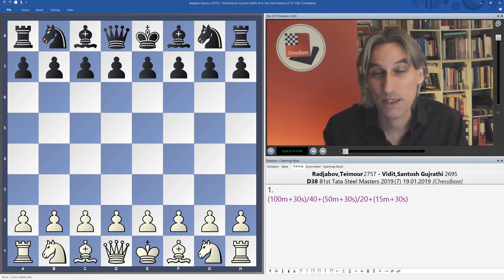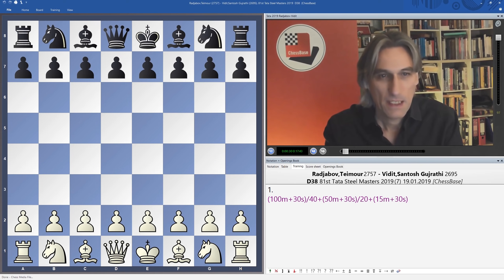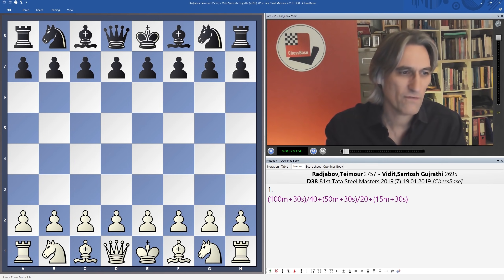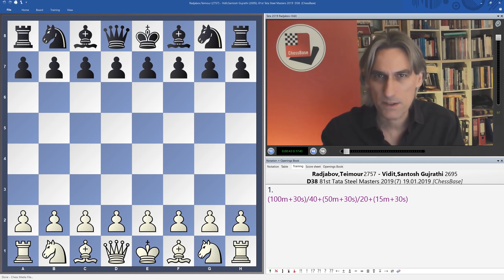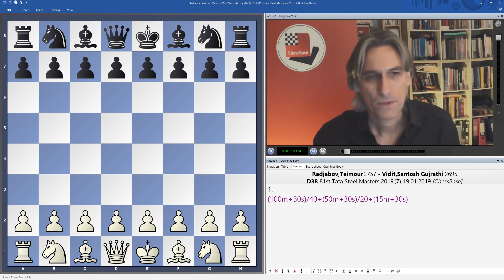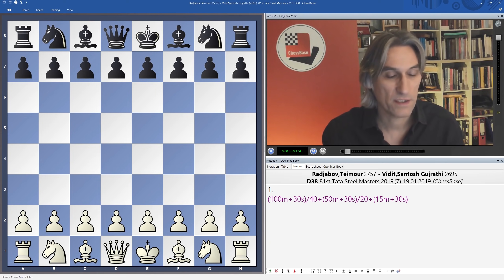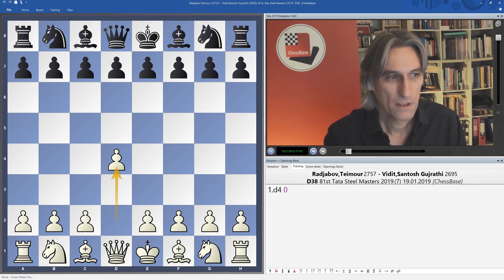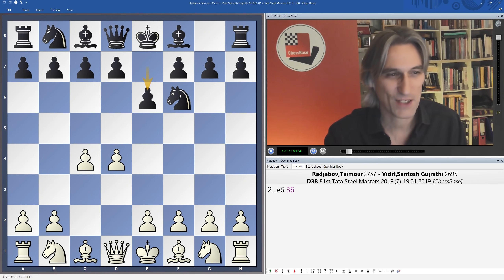Radjabov against Vidit — both players having a pretty decent tournament up to this point. Radjabov I always think of as being a very solid player, quite risk averse, although he has played some amazing King's Indians with black. With white I always think of him as being much more conservative. Vidit on plus one had this very nice endgame win against Van Foreest, but generally also a pretty solid player. So what would we be treated to today — a solid encounter? Well, no, not at all.